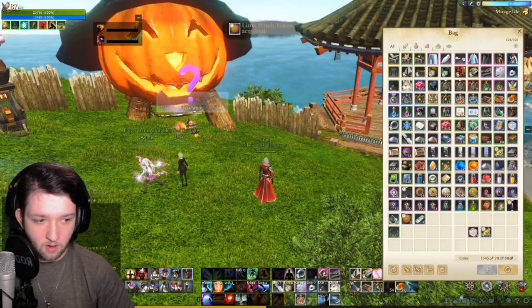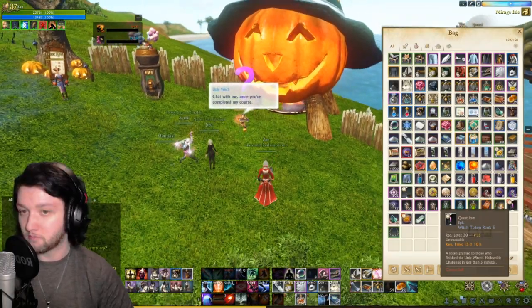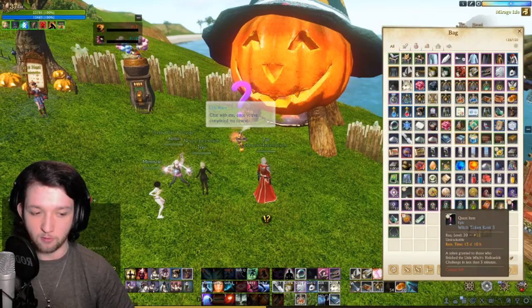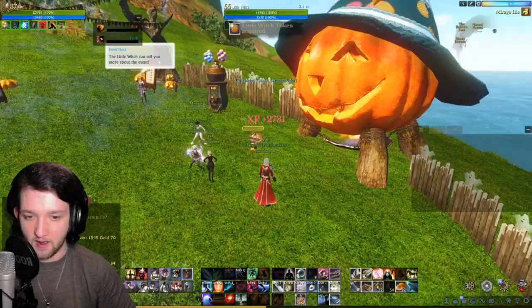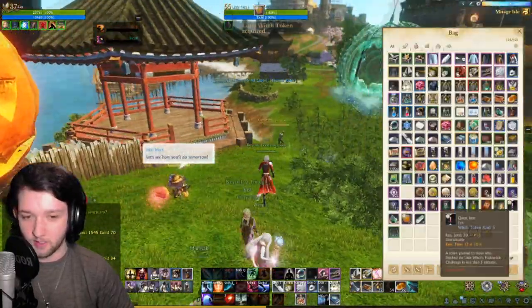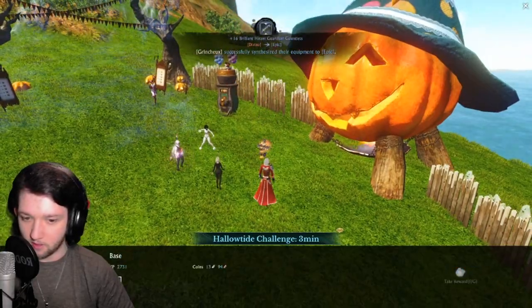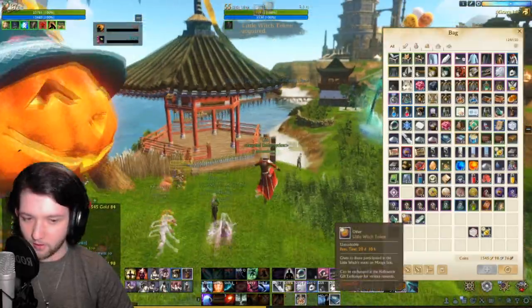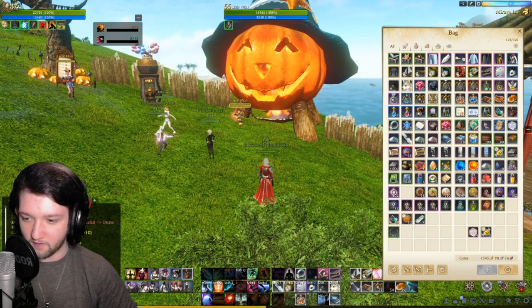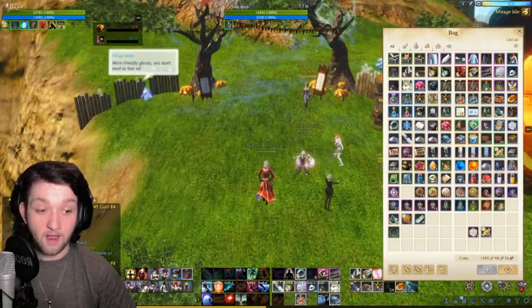So by the end of that, we got a Witch Token Rank Five. This event's going to last 14 days as well, so this will keep going when the initial Halloween event ends. So you've got two weeks. How many tokens did I get for that? I got five for that, and for coming in at the fastest possible time I got another 10 tokens — so overall I got 20. I got 15 for finishing the race; I don't know where I got the other five from.